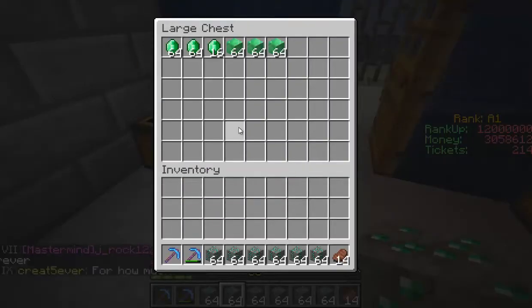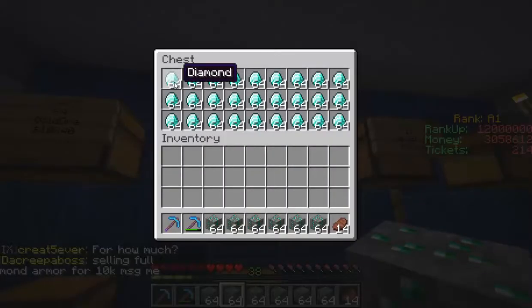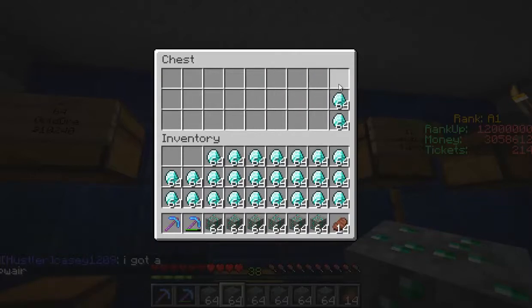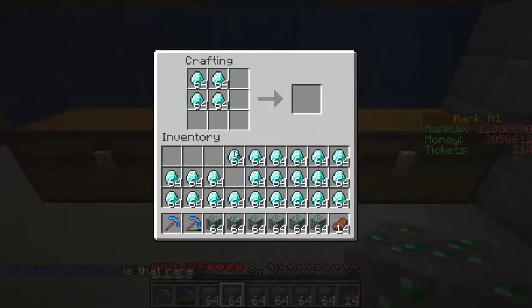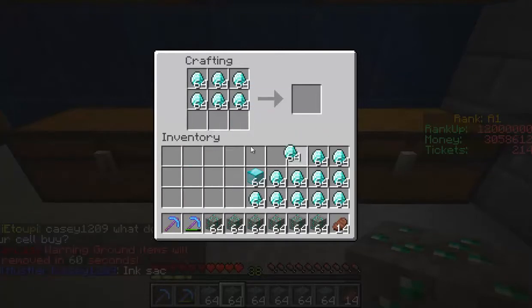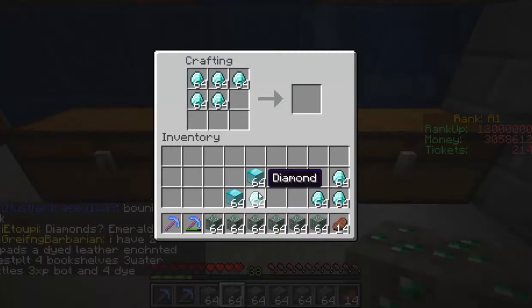I'll put the emerald ore in the special chest and take the diamonds to the C3 shop as well. I can't believe I've got so much gold - a double chest full of gold ore is ridiculous, I was not expecting that. I'm going to have to smelt it all and find enough coal. Let's turn these into diamond blocks - we've now got three stacks of diamond blocks.